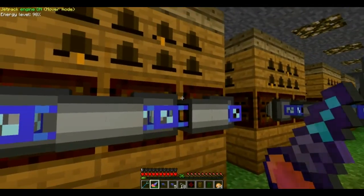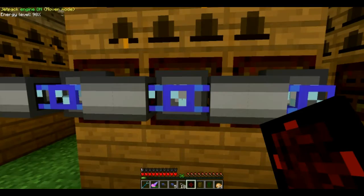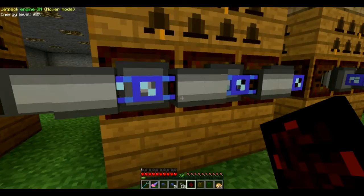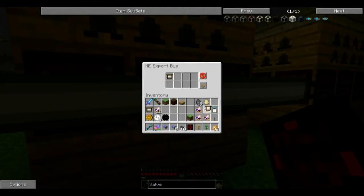Alright, what these are gonna do — we're gonna set these up to accept unanalyzed drones, whatever bees you're putting in here, make sure they're unanalyzed. Actually wait — those export buses are for the frames, my bad. Disregard everything I just said. These are impregnated frames — these are the best frames you can make without having to do anything special, and these will maximize your production.